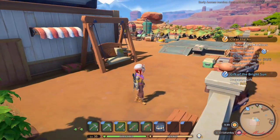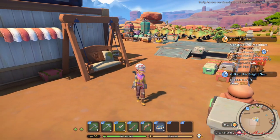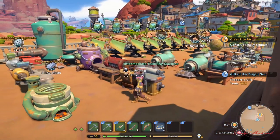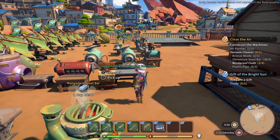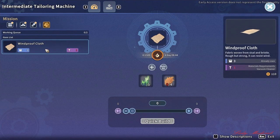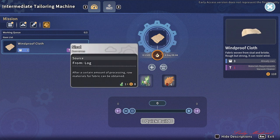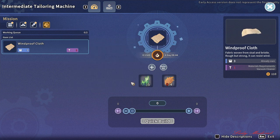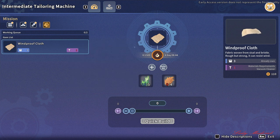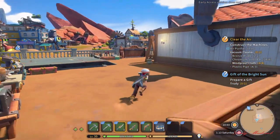Hello everybody, welcome back to my Time at Sandrock. Today I'm going to show you where to find the sisal plant. From our tailoring machine we need this windproof cloth, and before we can craft that we need this plant — sisal — and bristles. So we're going to find a way, I'm going to show you guys where to go.